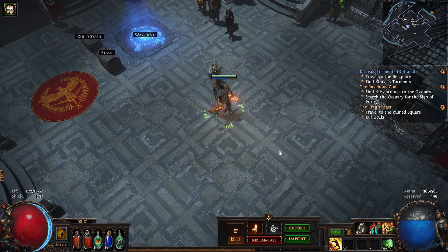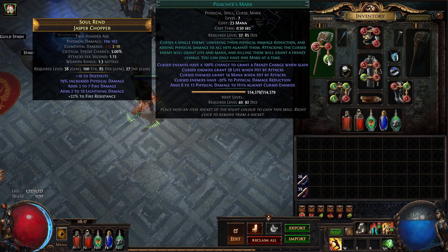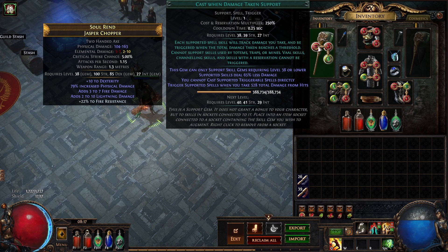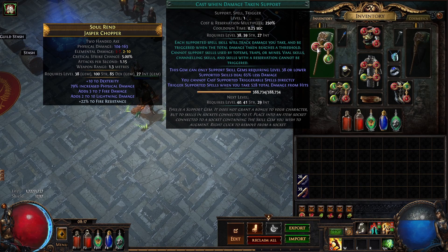An example being, I'm running a Cast When Damage Taken with Molten Shell and Poacher's Mark. There's no mention of that currently in the build guide — there is later, with a Cast When Damage Taken setup. But feel free to have a play around. Cast When Damage Taken is a really good one to have. I know you can't get it till Act 4 unless you buy it from trade, but it's a really good one to play around with, especially limiting the level so it still triggers the gems.